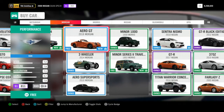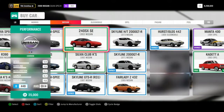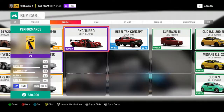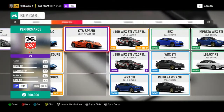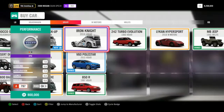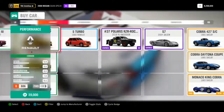Nissan is my go-to because you've got the Silvias, which are mint, and the 240SX is also mint. You have plenty of options here. Subaru's BRZ works well — it's a little finicky but does work well. In Toyota you have the AE86 and the Supra, which are beautiful.